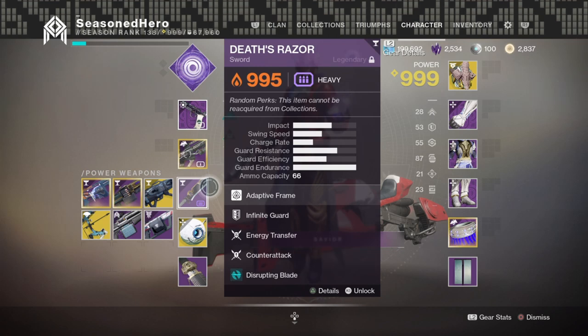Nothing too extremely unique, but the perk Energy Transfer is something to look out for on remaining swords, as this perk will allow you to gain back ability energy upon blocking, and there is quite a decent amount you get back as well.